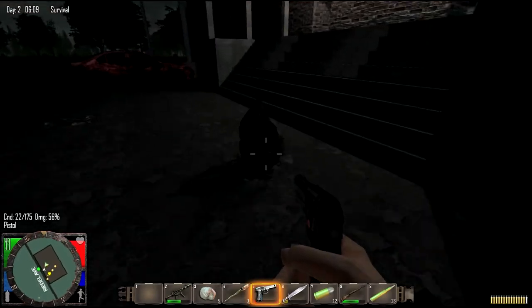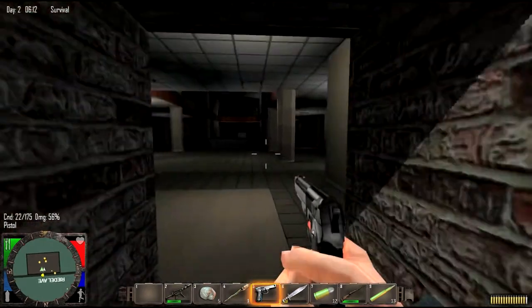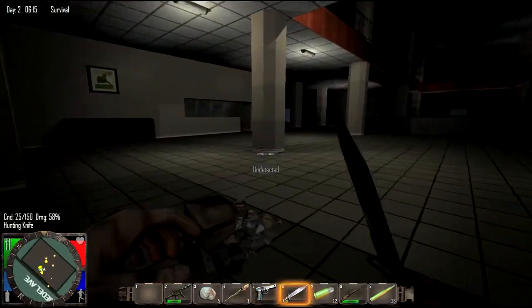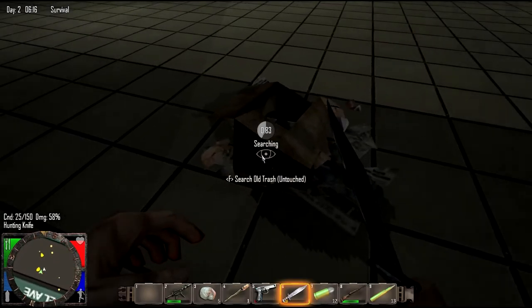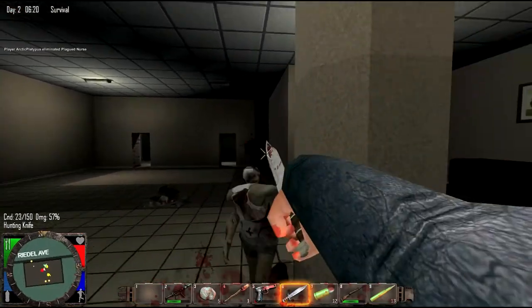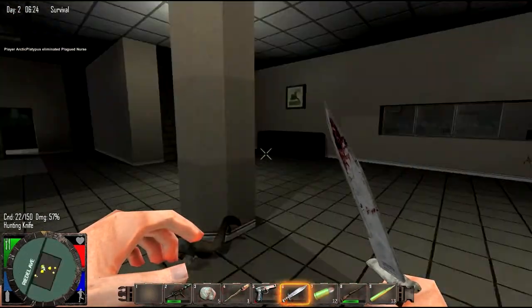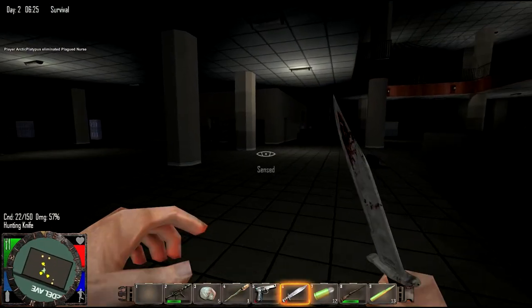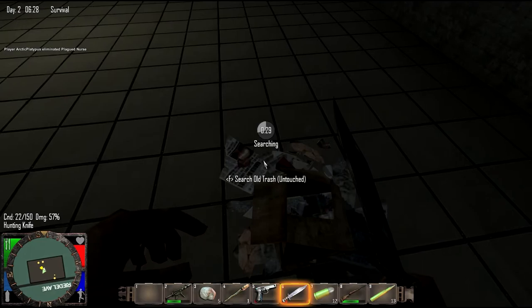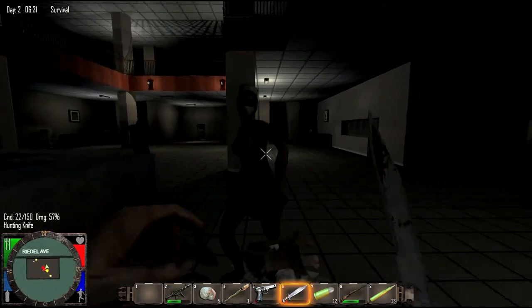Are there any zombies in there? God, there's a freaking mule thing. Just kind of ran right past me. Oh god, you cannot come up behind me like that — that's really frightening. Zombies don't have any respect for humans — not a single bit. Oh god, there's like three of them in here.